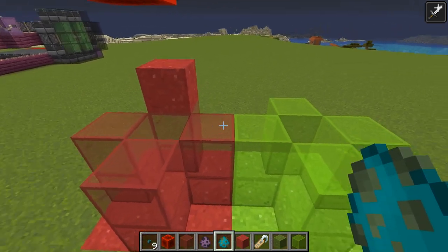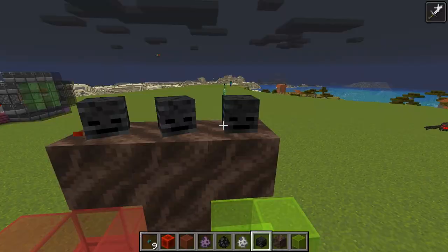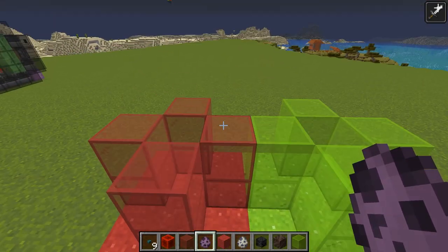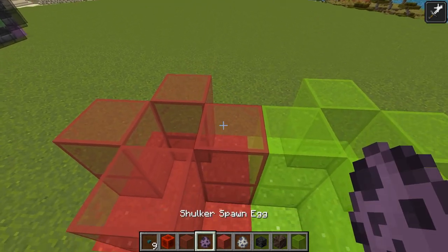So what we need is a mob that will count towards the mob cap and does not need to be name tagged to not despawn. This is where our friends, the non-despawning hostile mobs, come in — of which there are three: the shulker, the wither, and the elder guardian. We're going to be using the shulker for this mechanic.